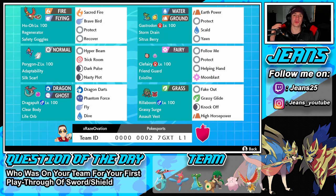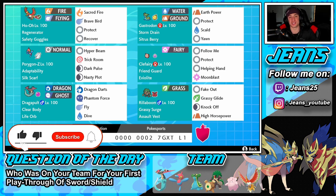What's going on YouTube, Jeans here, hope you guys are having a wonderful day. Today we are back playing Pokemon Sword and Shield, hopping onto that ranked doubles ladder. We've got ourselves another banger of a video today — a Ho-Oh team alongside Porygon-Z and Life Orb Dragapult. If you guys are hyped, make sure you support the channel by smashing that like button and clicking that subscribe button.